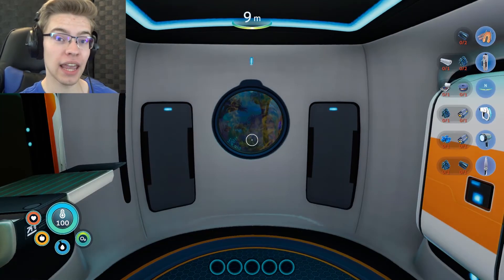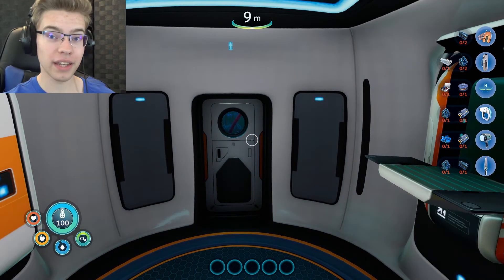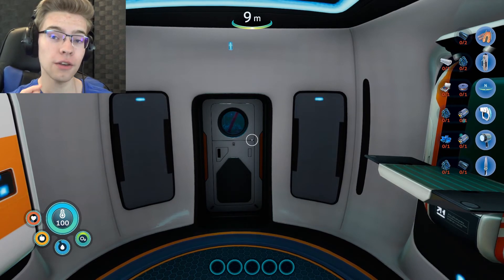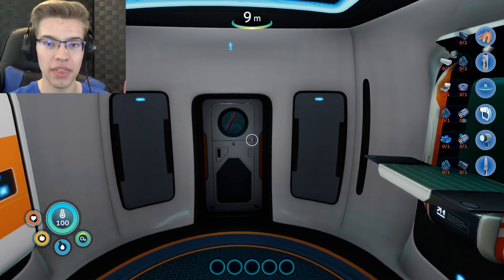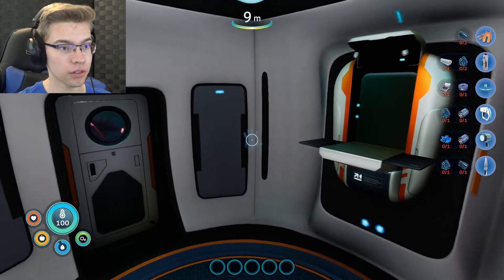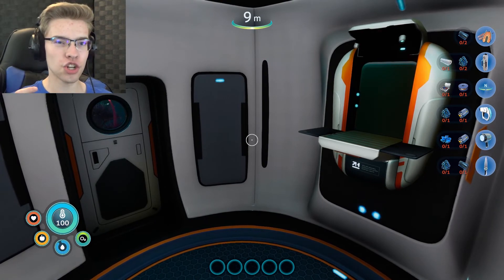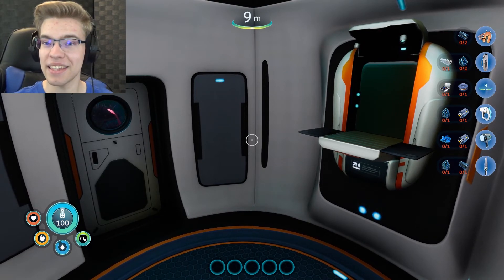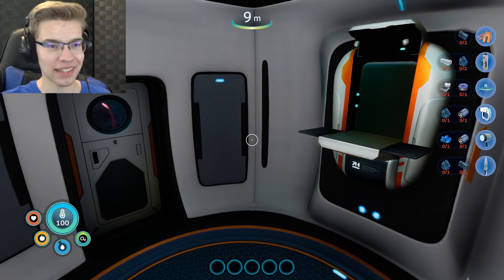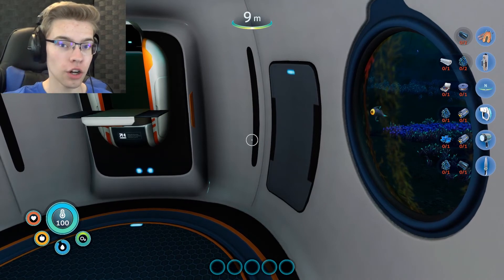I bought this game the day it came out in early access and I've played a little bit, probably too much. We're the character Robin who is looking for her lost sister Sam, who supposedly died during an accident or something on the planet while working for Altera. And I think Robin believes that Sam didn't just happen to die — she believes Altera maybe killed her or something like that.